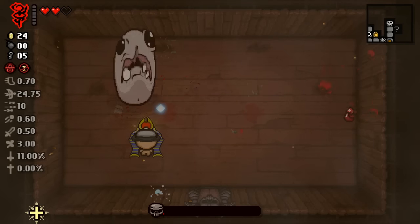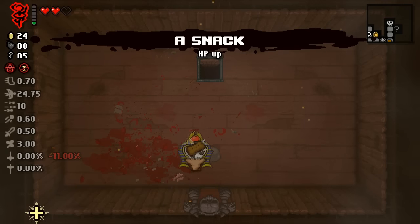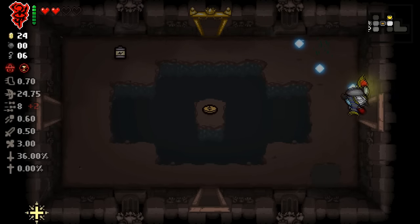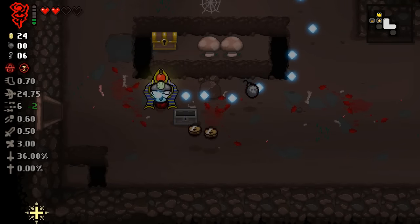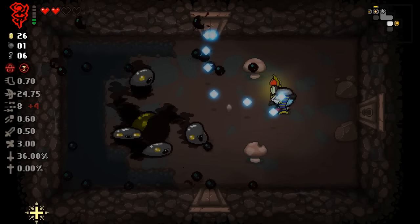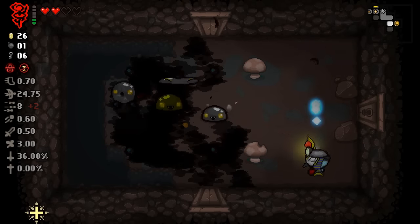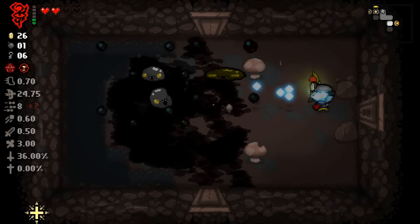I feel like restarting the run. Whatever we get from the next floor item room will determine whether I restart or not. Make it or break it. I'm not dealing with this - actually it can be pretty interesting. We got the tear upgrade I was looking for, I don't know if this is the type I wanted... this feels like it can actually legit be good. Now I literally have sun balls.